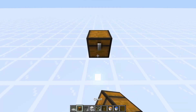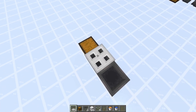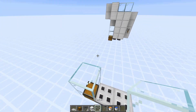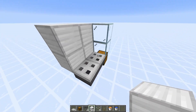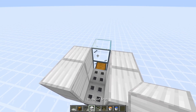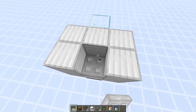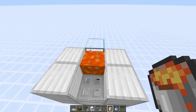Start off by placing a chest with two hoppers behind it like this. On top of these hoppers you want to place iron trapdoors, and on top of the chest place two glass blocks. At the side of the trapdoors you want to place your blocks like this, then place a temporary block at the front and place your trapdoor on this block like that.